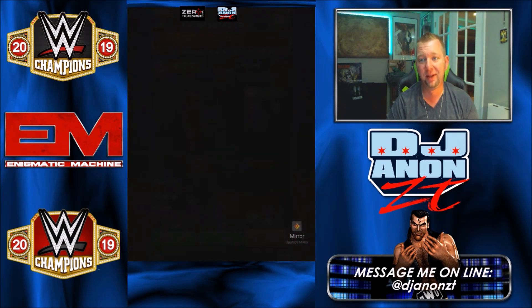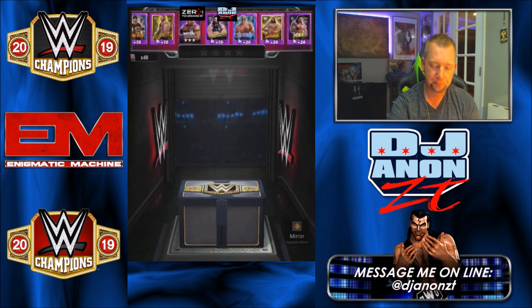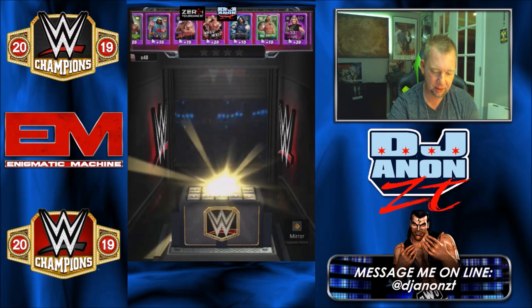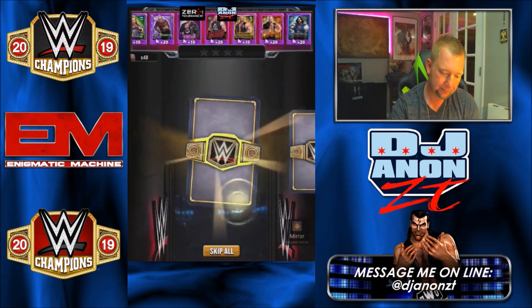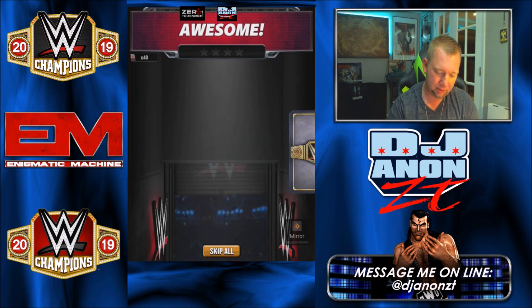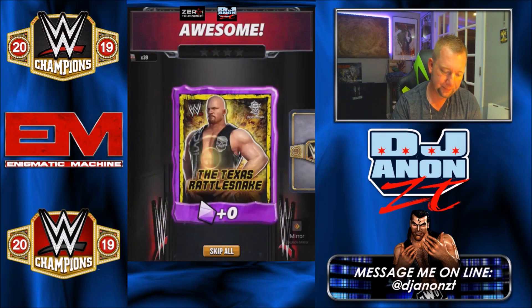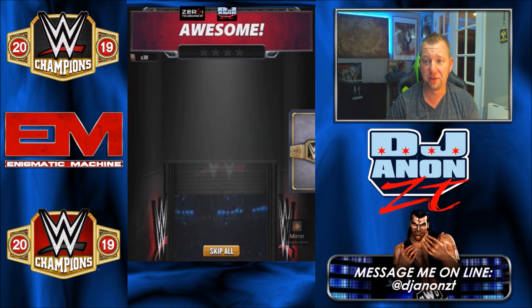Alright, there we go — a little bit of freeze action. We're in, 40 pulls, let's go baby. Who we got? Dude Love. Come on, give me what I want. Rattlesnake — where we at on that one? 30 out of 800, we're getting there.